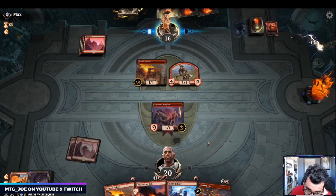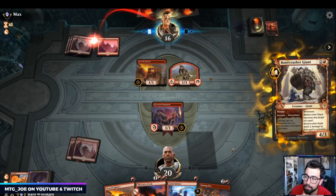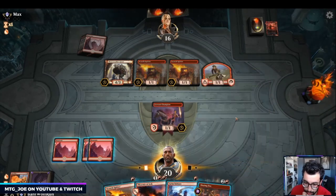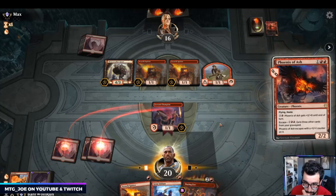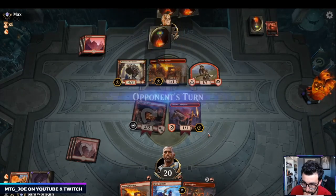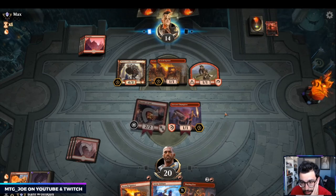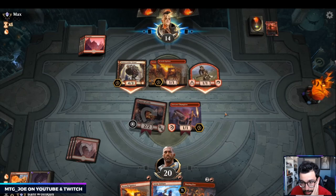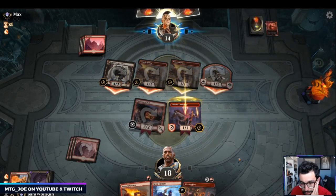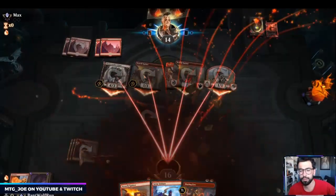Arena's been really glitchy today, keeps locking up my computer. We've kind of stumbled on lands — would really like to hit them. Was hoping Light Up the Stage worked as planned. Just go Bone Crusher here. If they have Ember Cleave we're in trouble. They can attack with Bone Crusher this turn — yeah, that's likely Ember Cleave and then we're dead.